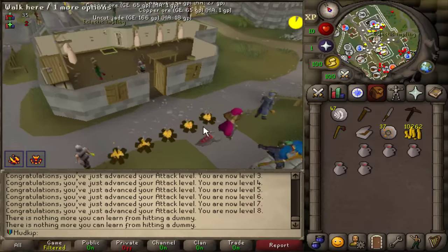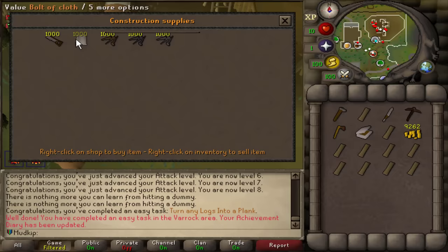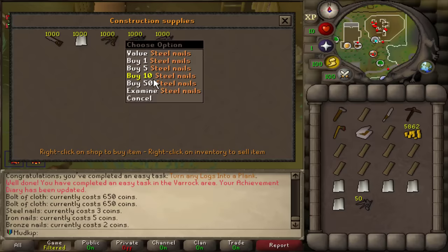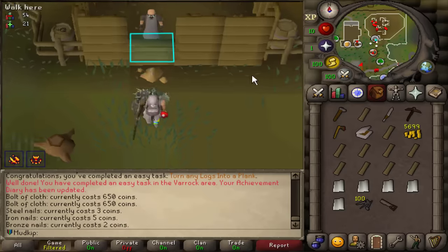This is kind of the main reason I wanted to get the Stronghold of Security done — so I can make the planks I need for Daddy's Home. I need 10 regular planks at 100 GP each. That's also a task and a diary task. I also need to buy 5 bolts of cloth at 650 GP each, and I'll need nails too. Interesting that steel nails are cheaper than iron nails. The wiki says to buy 100 for level 1 construction — I can use them later for building stash units. Just in case someone doesn't know, make sure you use the Quest Helper plugin on Runelite for the love of Saradomin.